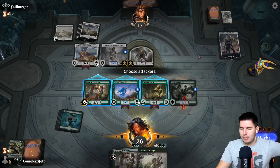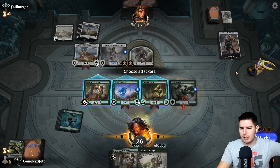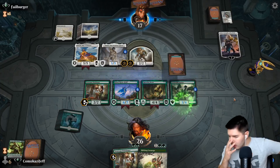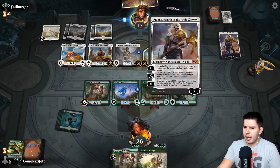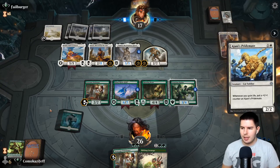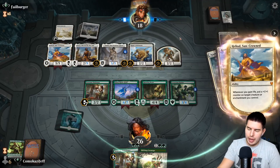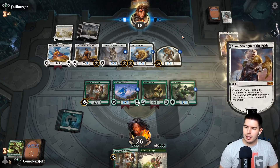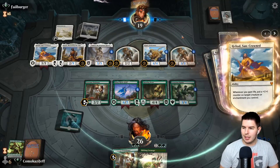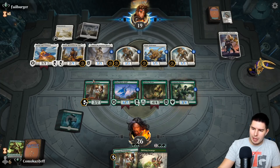The Pridemate is annoying as well but Giant Killer is worse. If we swing with both creatures at Ajani's he just creates another Pridemate and jump blocks, so we don't actually have a good answer right now — no attacks. As long as we can kill Linden we're in okay shape. Daxos is annoying — more ways to gain life, they create another guy, gain some life, start putting counters on things. They also just gain a ton of life with Ajani's every turn.